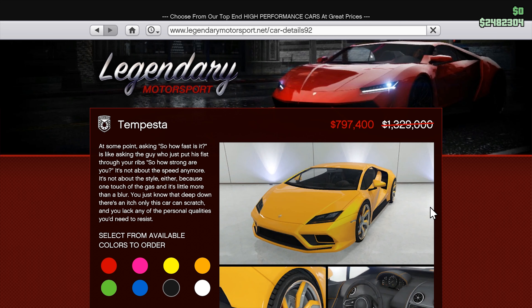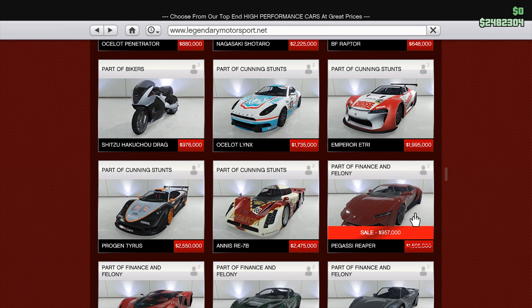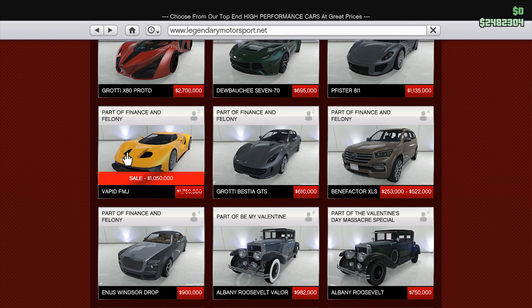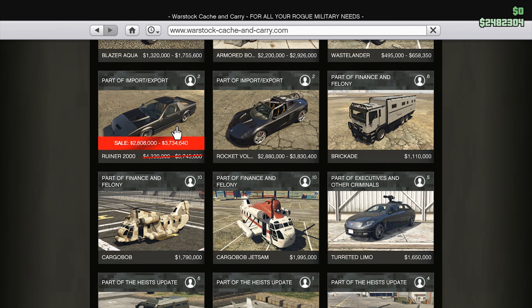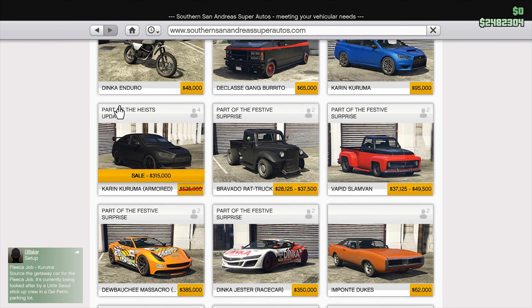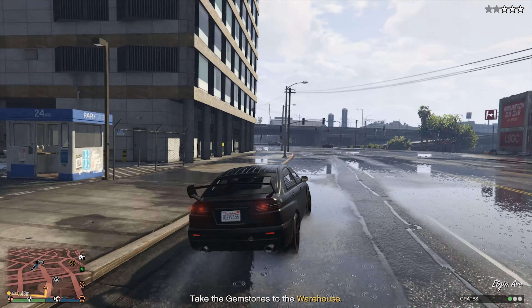For the vehicle discounts, there are more than a few: the Pegassi Tempesta, the Pegassi Reaper, the Pegassi Osiris, the Vapid FMJ, the Imponte Ruiner 2000, and one of my favorites — the Karin Armored Kuruma. This is a good car that is viable to use on just any mission.